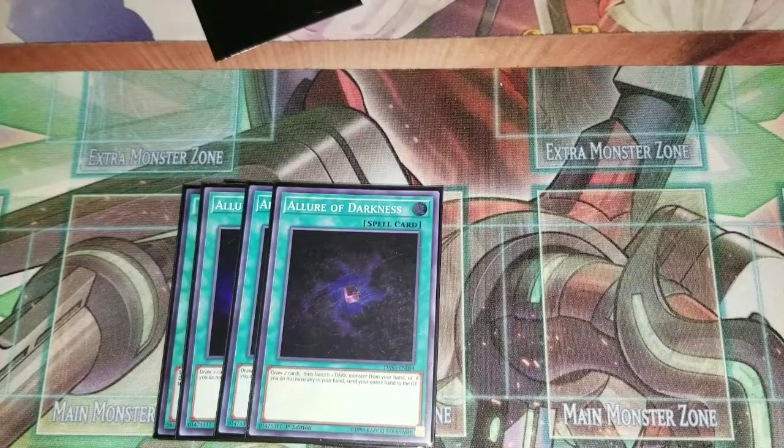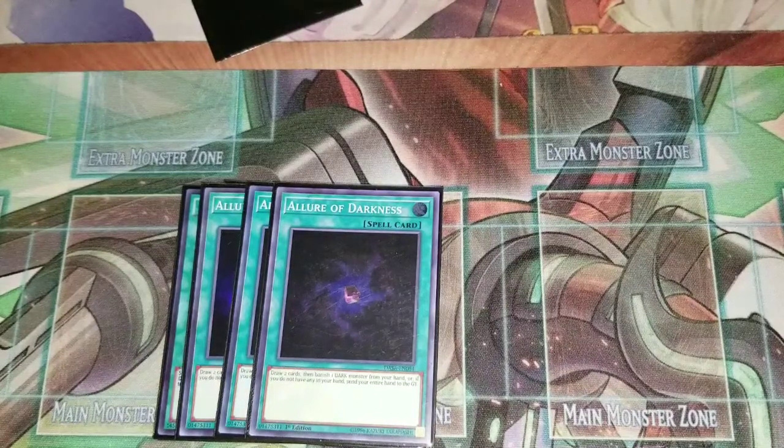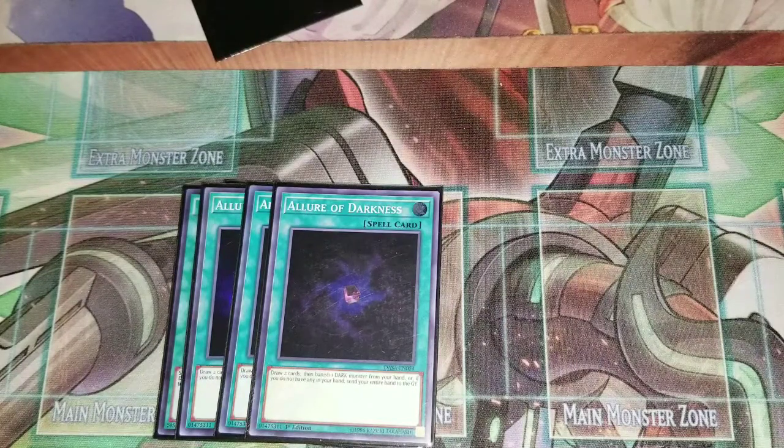Next you run three Allure of Darkness. The whole deck is Dark besides the hand traps and Christia, so most of the time you can use Allure of Darkness. I've had times where I've activated like three Allures in one turn plus a Trade-In and your hand has so many cards you can make a really big board. But if it doesn't pan out how you want it can crash in on itself, so just try not to overextend — get what you need and then make your plays.